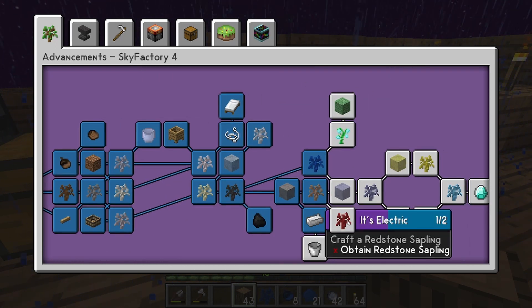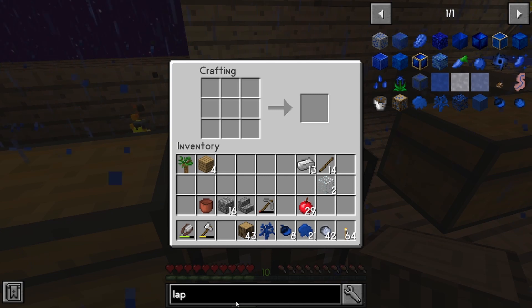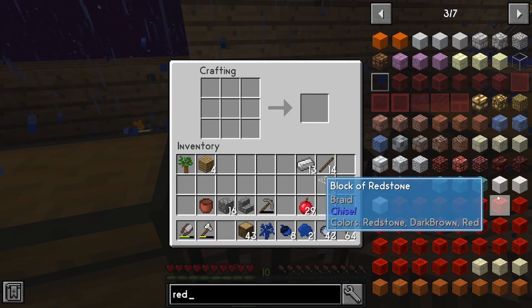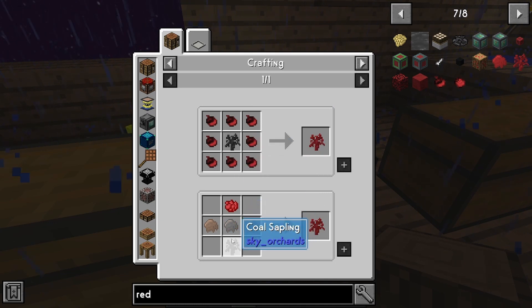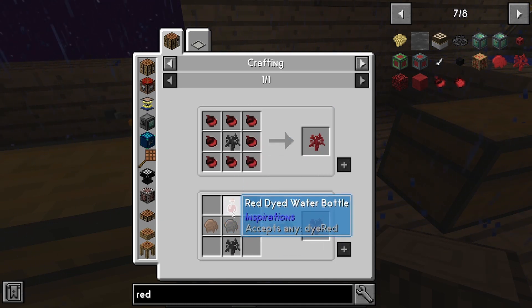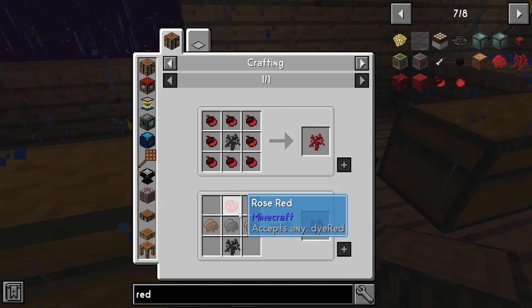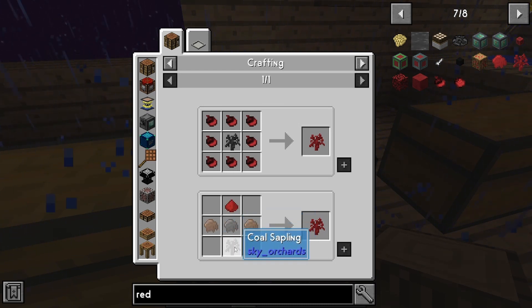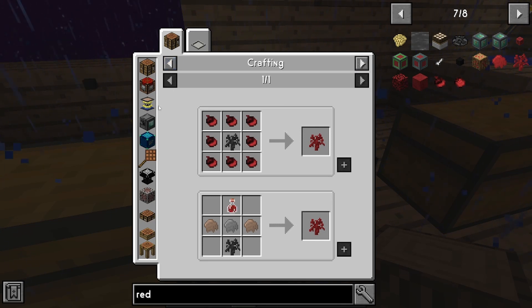Okay, this is a redstone deal. Redstone sapling — there's so much redstone, there it is at the bottom. I need red dye, iron resin, petrified resin, and a coal sapling. So I'll probably have to make more coal trees — that's fine though.